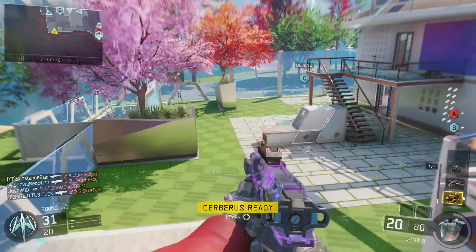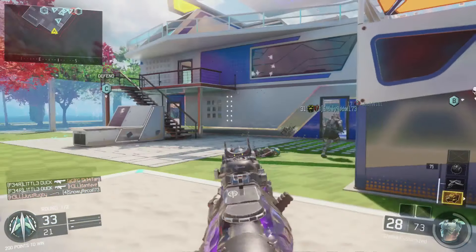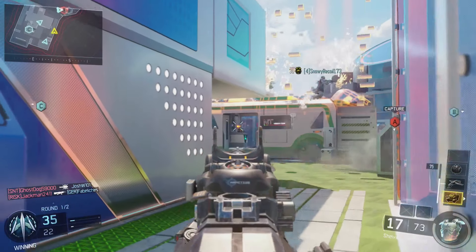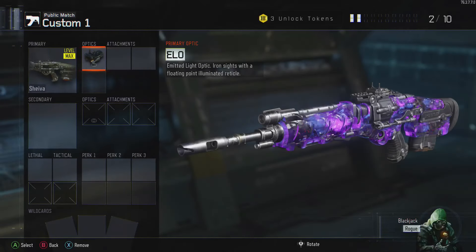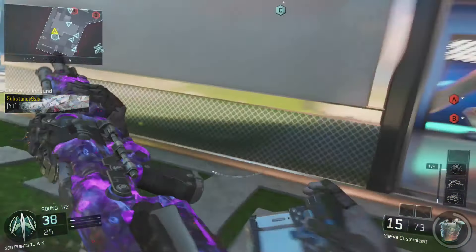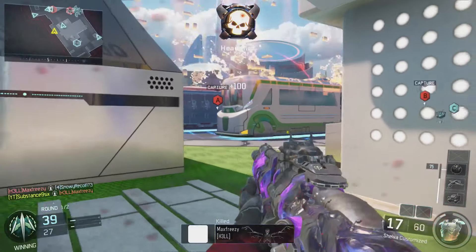We need to use that two-shot capability to our advantage and bump it up so it's as close to one shot as possible. One thing I always throw on the Shiva is an ELO sight. You can use whatever sight you want — a red dot or a BOA3 if you prefer — but I prefer the ELO because it gives me a little bit more accuracy over the iron sights.